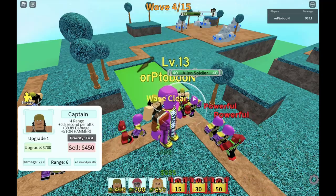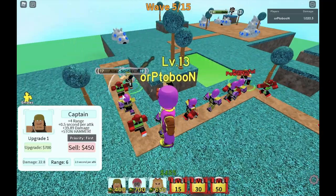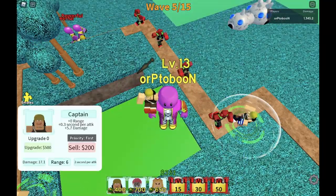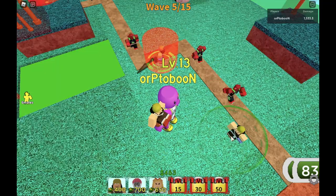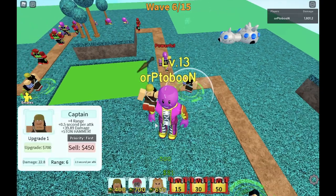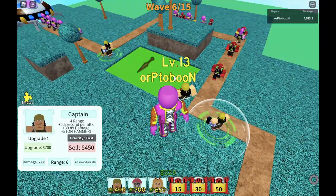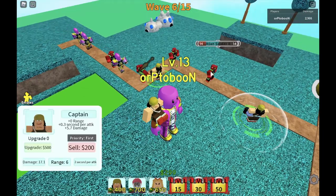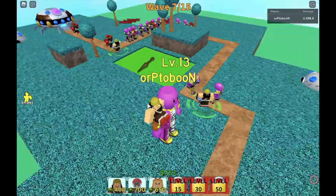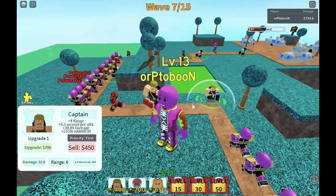Instead of using Usopp, just use a higher-star character. I'm kinda disappointed with this update of Captain Usopp. Check that out — you need $700 for the last upgrade, they decreased the damage by almost 26 and decreased the range. But again guys, this is a 3-star power, so it really is reasonable.